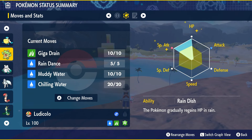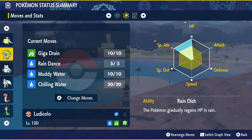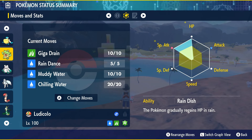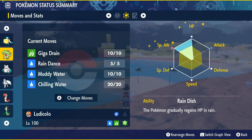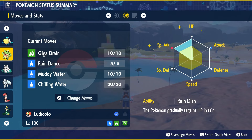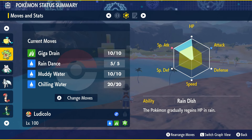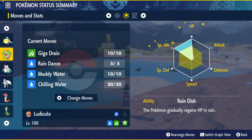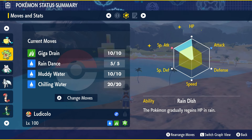For EVs, max out HP, max out Special Attack, and put the last four points into Defense. Give Ludicolo the Modest Nature — plus Special Attack, minus Attack. When it comes to IVs for both Pelipper and Ludicolo, everything matters except the Attack stat. We're going to be hitting Torterra primarily from the Special side, because its Defense is slightly higher than its Special Defense. We only have one actual physical attacker on this raid build roster — mostly Special Attackers.